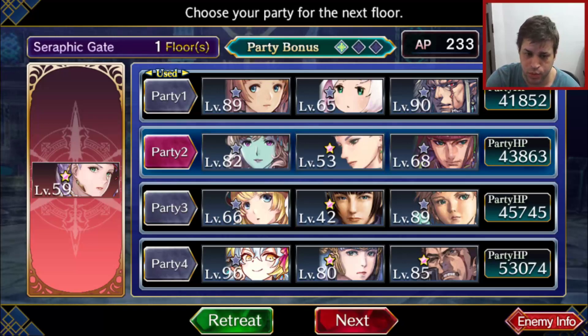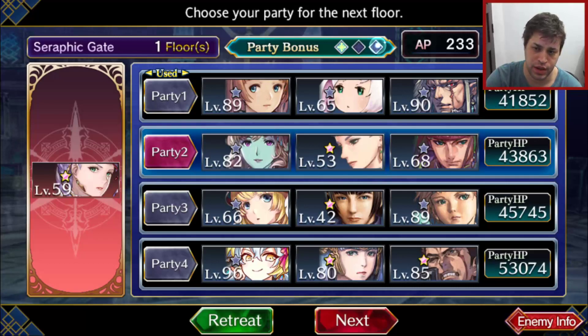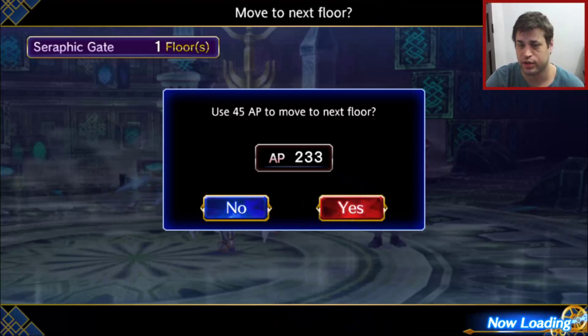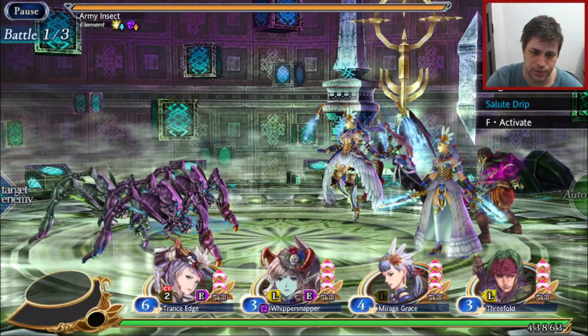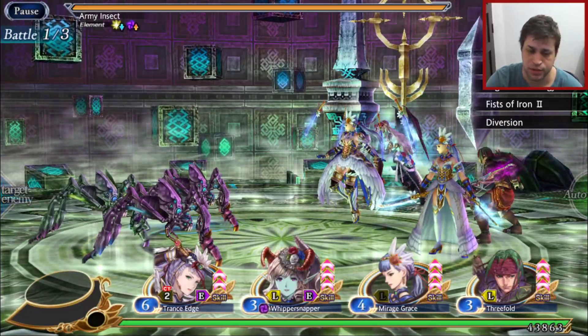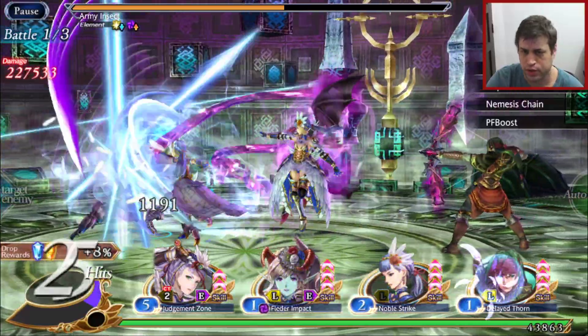I'll try to skip the party change and switch directly to party 4, just to see if it can still get the max bonus — just for science. Because there are only 3 party bonuses, it doesn't make a lot of sense to keep making these changes. 3 bonuses for a squad doesn't make a lot of sense.